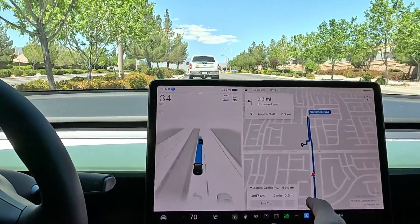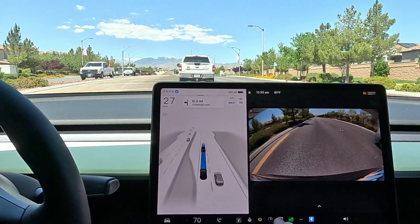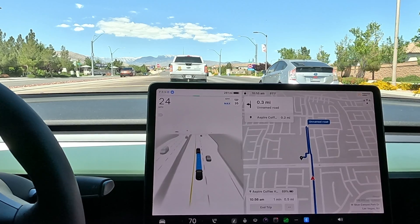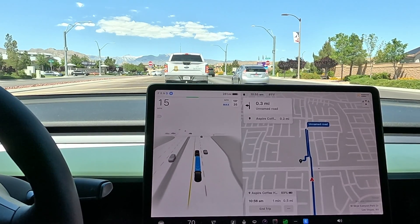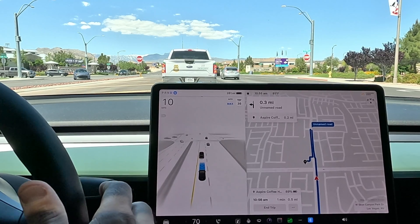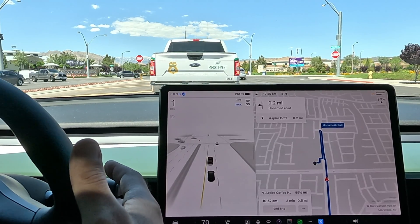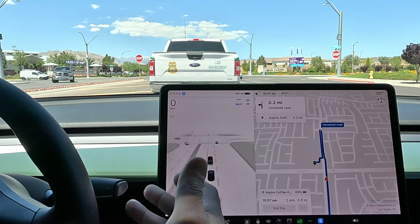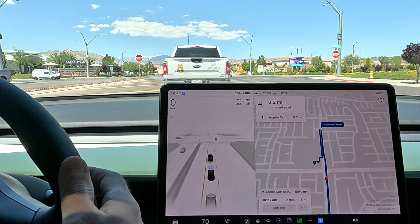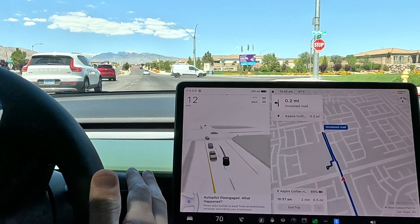We are in the wrong lane — we want to go straight but we're in the turning lane with a car right behind us. Need to merge over. Let's see what FSD does. It's been missing this left turn lane quite a bit. We do have law enforcement in front of us. I'm going to go ahead and cancel — I just don't want to go straight through here; I know beta will just go straight through, that's for sure.